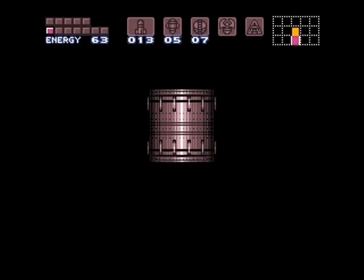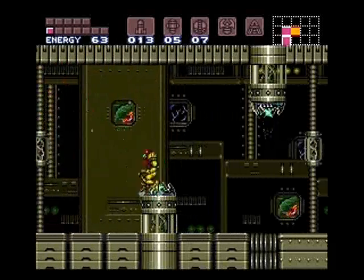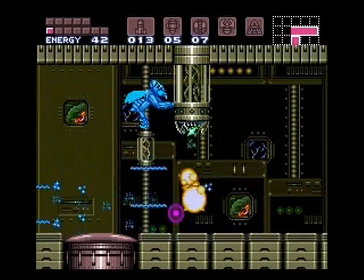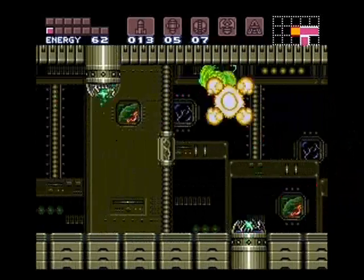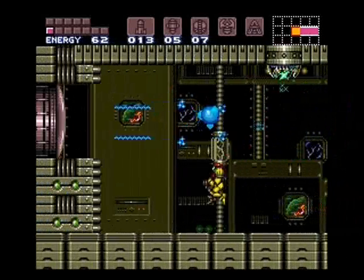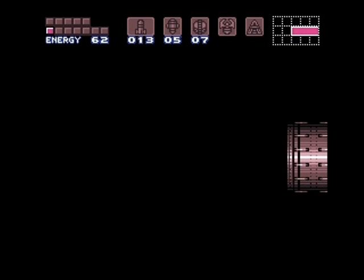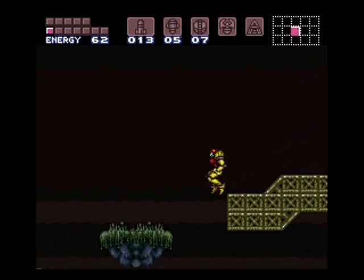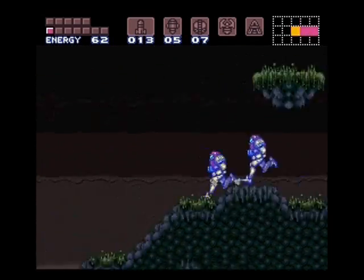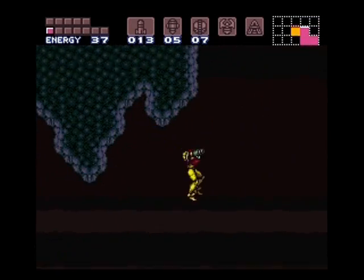Let's go up here. To the right on this side, there are a set of missiles, but we don't need those. It's very nice to have the screw attack for these giant spitter bug things — I don't know what those are — because even with the plasma beam, they take several shots. Here you'll see another set of missiles that I try to get, kind of. It's more just an experiment to see where to do this.